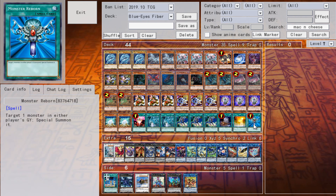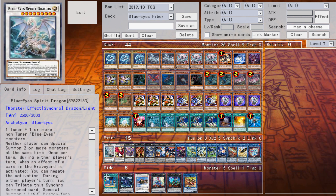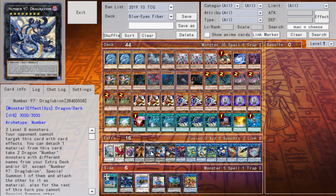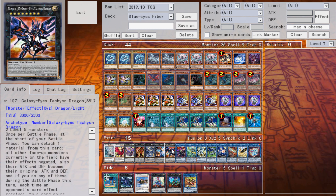Foolish Burial sends Glow-Up Bulb, Steam the Cloak, and Jet Synchron. Ravine, Romulus, Monster Reborn is a great card. In the extra deck: Blue-Eyes Spirit Dragon and his brother Moonlight — you can play Azure-Eyes if you want the extra interruption, though it's probably not needed because the ending board is literally an FTK. You can get Sphere Moded and still have three negates. Heart Earth Dragon with Drag-o-Lucion and Galaxy Tachyon underneath.